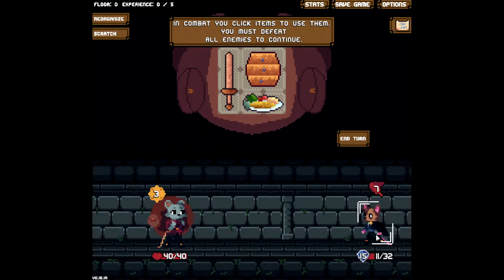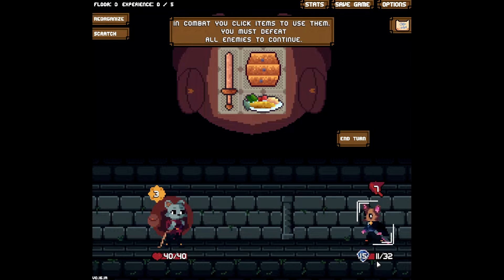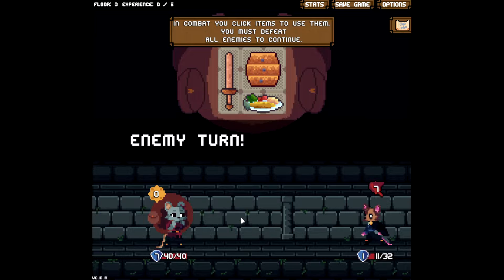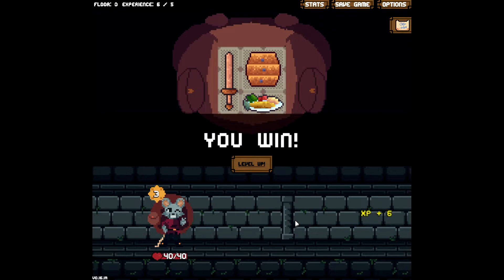So now you see here this guy is trying to attack for seven. I can block for seven using one energy and then I'll use the rest on attacking. On the next turn we should be able to attack twice and win. There you go.